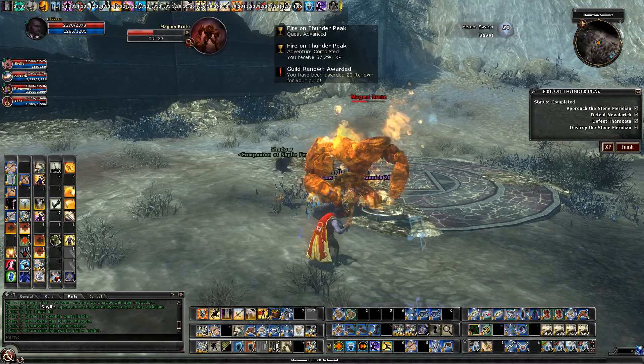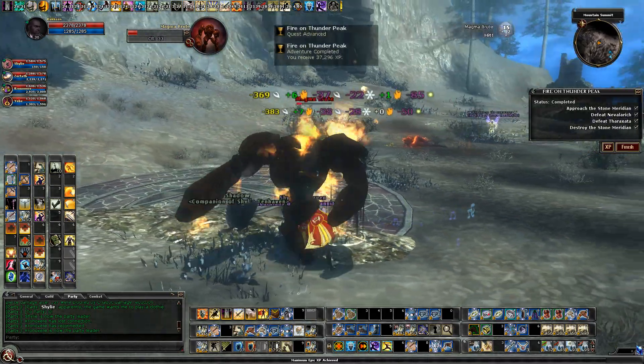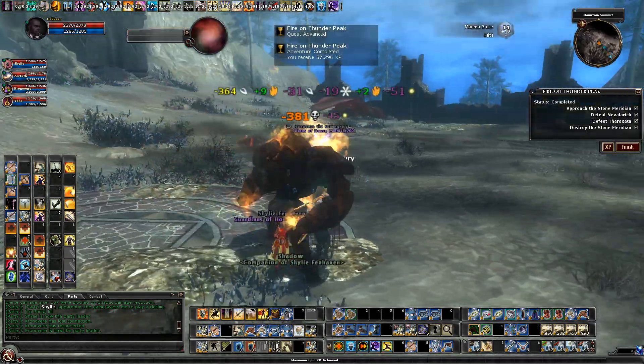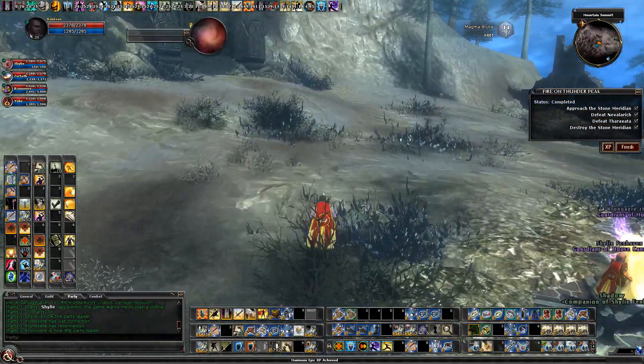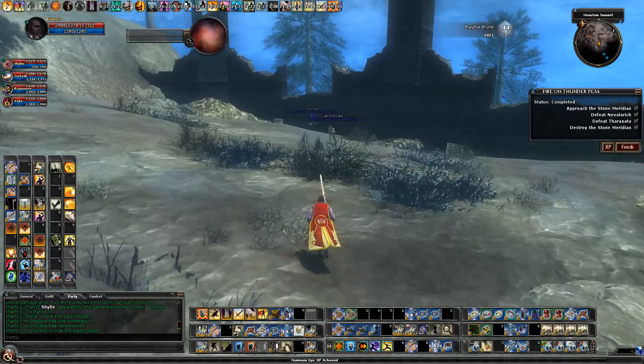Now we just clean up all the magma brutes and other enemies around. That's where the dual boxes stayed, and they did just fine over there.